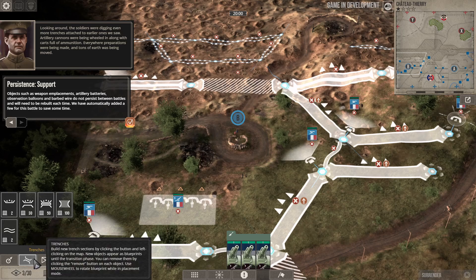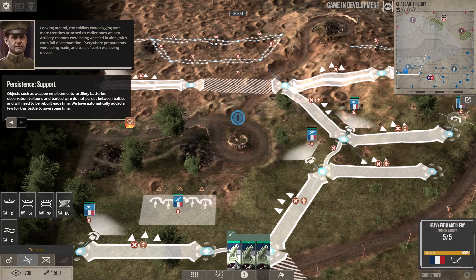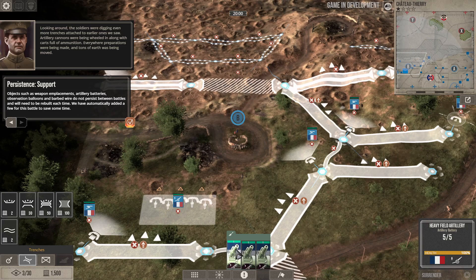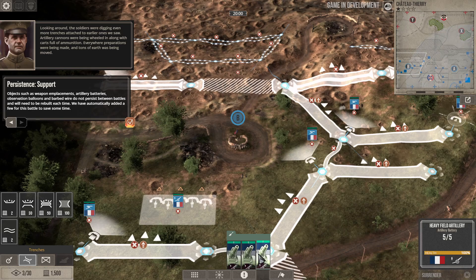Group deployment is down here — trenches, support structures, and artillery. When you hover over units on the mini-map, it moves you to where they are. These two are both in this section facing different directions, and it gives a whitish outline of range. There's also information about the particular weapon in the right-hand corner.